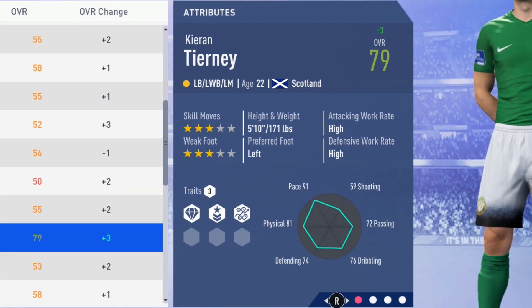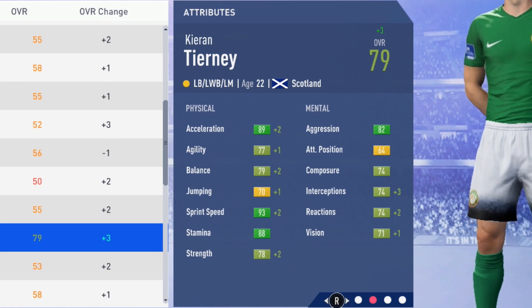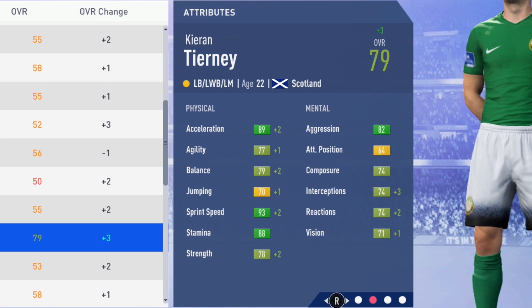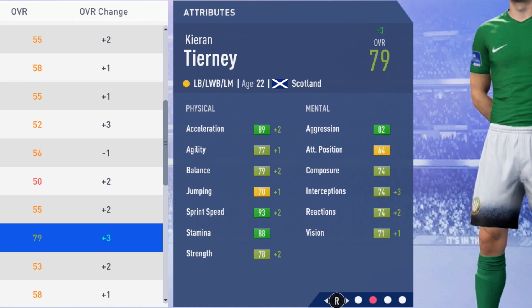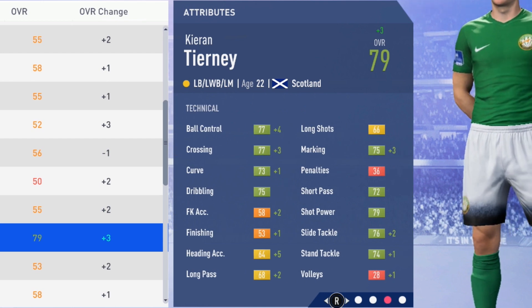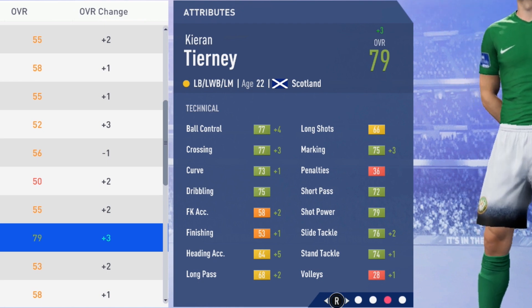He has solid player and leadership traits, and he gets a plus three overall in that first season, with acceleration, sprint speed, balance and strength going up by two points. Then a plus one to agility and jumping. Mentally, interceptions improving by three, a plus two to reactions and a plus one to vision. Technically: ball control up by four, crossing improving by three, a plus five to heading accuracy, long pass up by two, a plus three to marking, a plus two to slide tackle and a plus one to stand tackle and volleys.